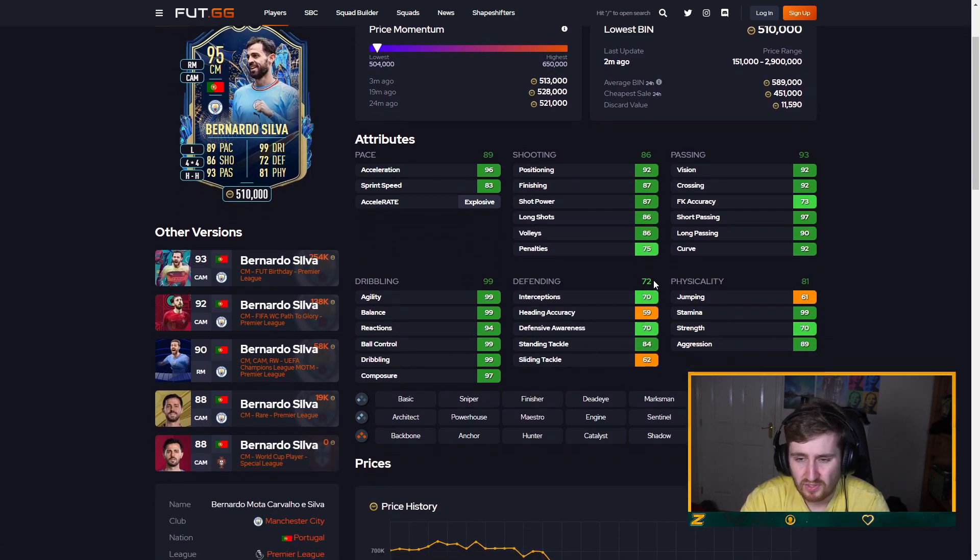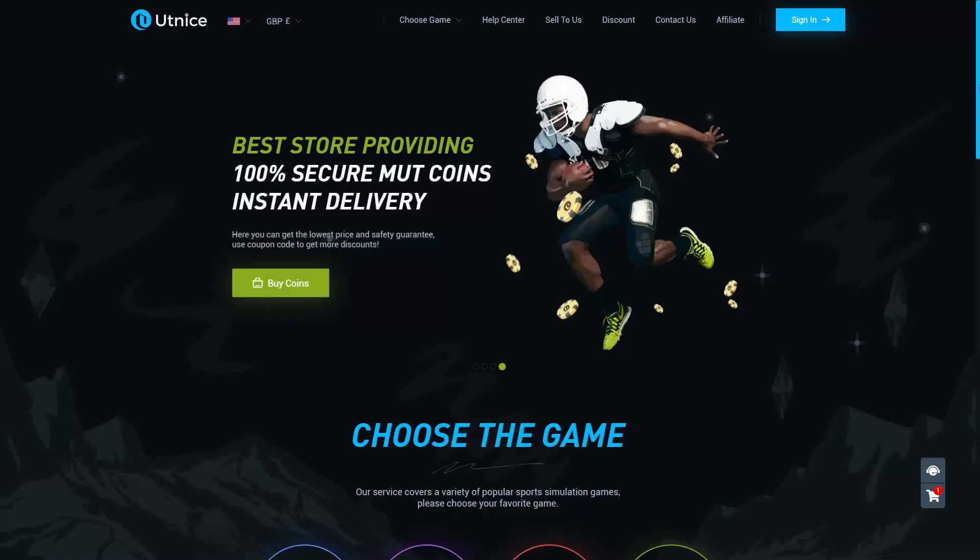Bernardo Silva — elite going forward but really poor physical defending, not an elite shot. I'm going to have him B tier.